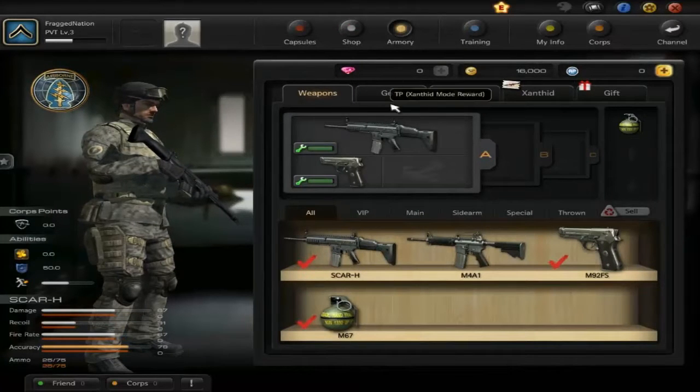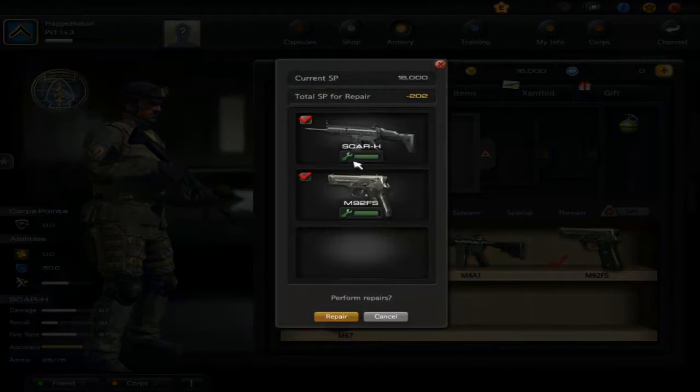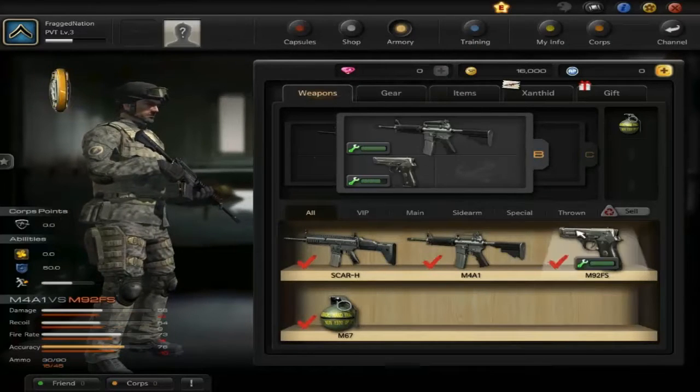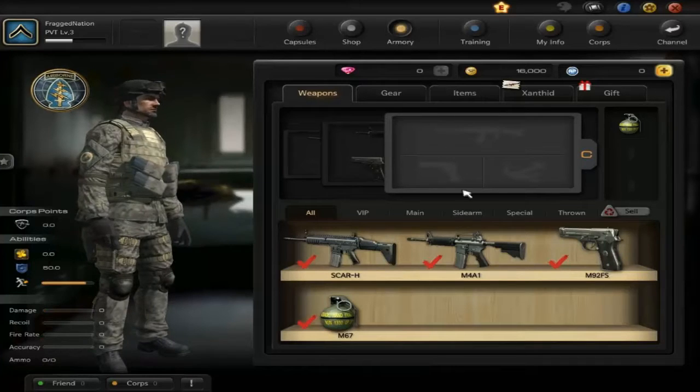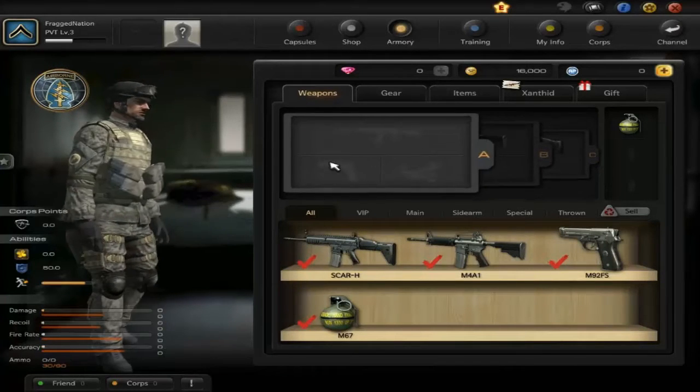Moving into the Armory — this is where the game's got some good stuff going for it. These are your base weapons. I bought this one shortly after playing since you earn cash pretty quickly. You're able to buy guns that wear over time, and you have a repair button so you can repair guns as you use them. That's a pretty cool feature. You can also set up different classes here.